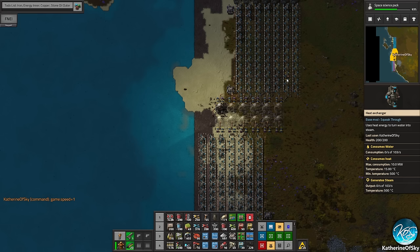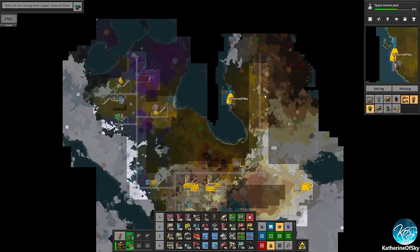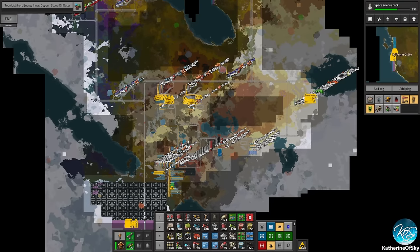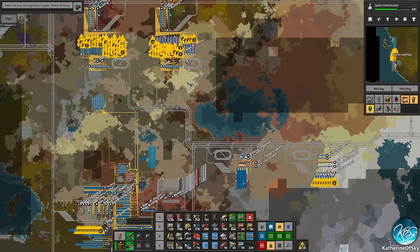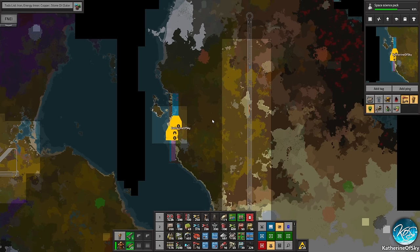Greetings and welcome back to Factorio. I'm Catherine of Skye and we are playing trickle-down Factorio. This is my concept for a base that has all the raw materials at the top, and then rows of production to try and eliminate traffic on the train lines. We are specifically limiting our trains to either inner or outer tracks depending on what they carry, just so we don't have any train jams.